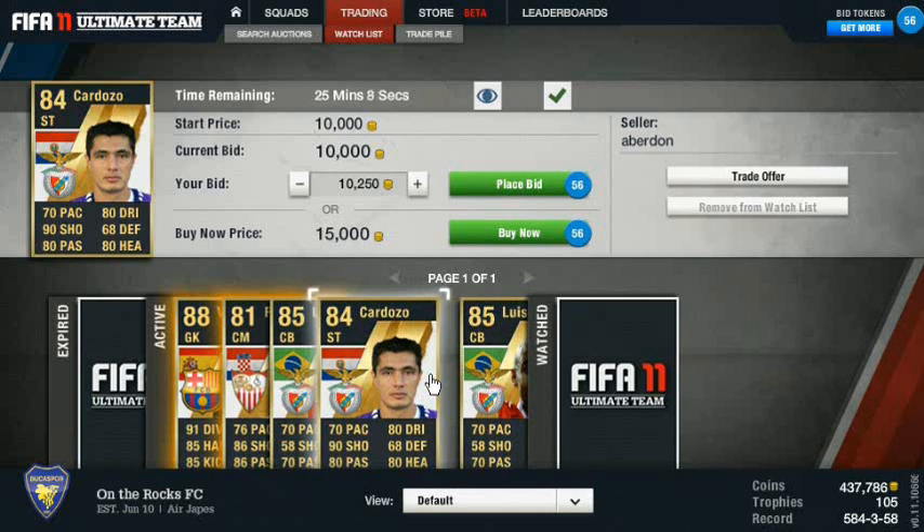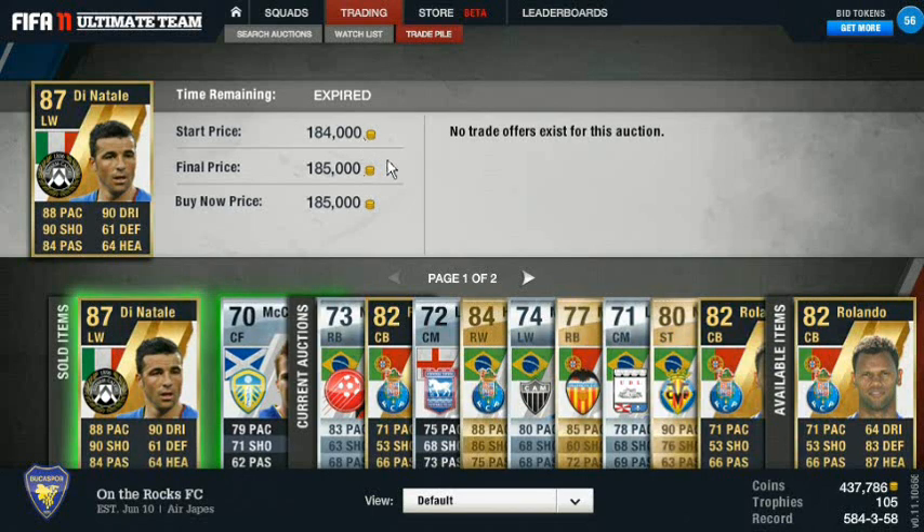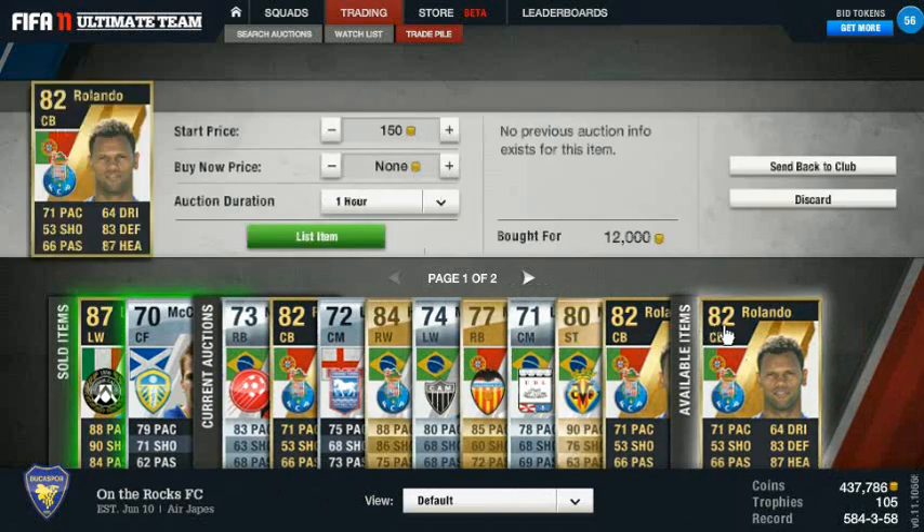Once I get over a million coins - which I'll probably try to get to coming up here as a fun little challenge I've done a couple times before - once you get there you can really start making loads of money. The more coins you have, the higher the cost of the card, and the more volatile the pricing. 'Volatile' meaning how often or how likely the price is to change. Antonio Di Natale - picked him up for 149,000, sold it for 185. Nice little profit there.